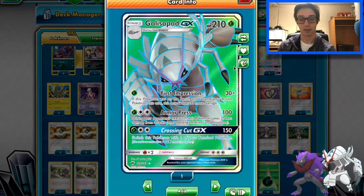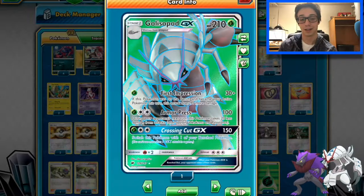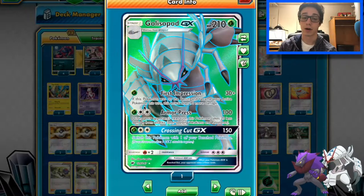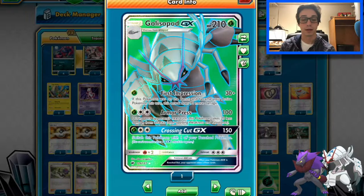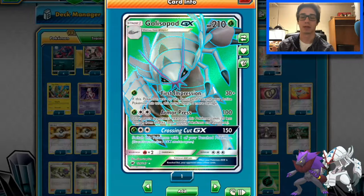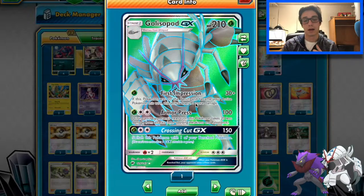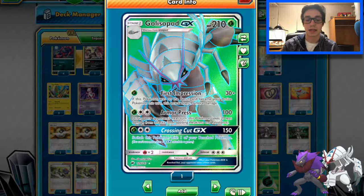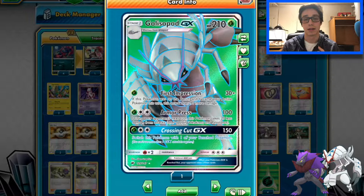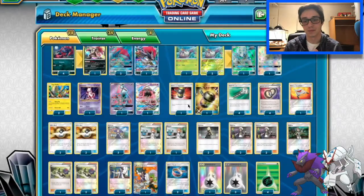Glissapod is good because of First Impression — that's the main reason why it's good. If it's on the bench and becomes your active during the turn, for one Grass energy it does 120. We have Lucario now that does this as well, which we'll probably be playing here maybe next week. We'll be testing Glissapod this week. Its second attack does 100 damage, takes 20 less damage, which can be really helpful. And then Crossing Cut with a Choice Band can knock out any basic GX for the most part, besides Buzzwole of course — but that's what Mewtwo's for.